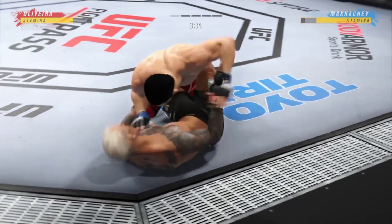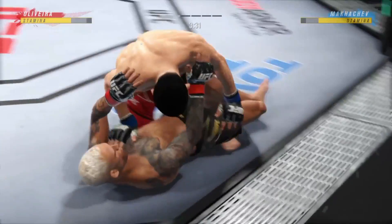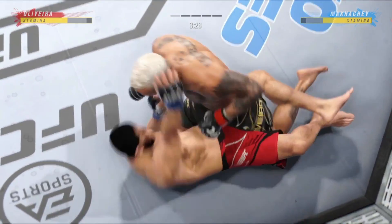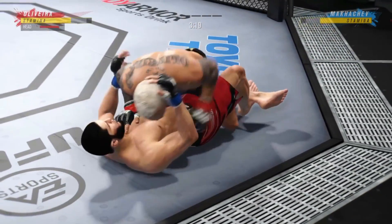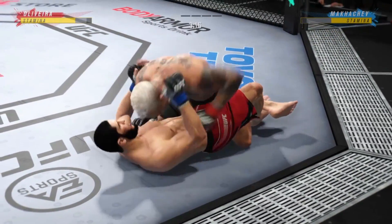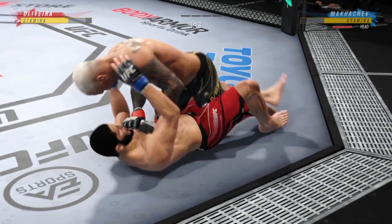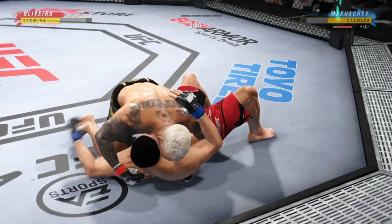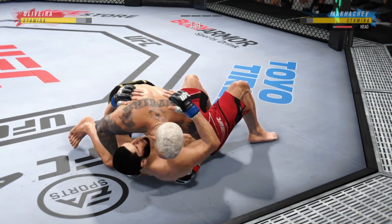The fighter is pretty comfortable on the ground, but you've got to be very careful hanging out here for too long. Nice job staying busy off of his back — nice offense from the bottom. Side control now, we'll see if he can advance position. Big combination of ground-and-pound strikes here. This could be the beginning of the end.